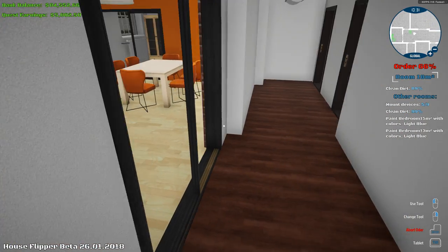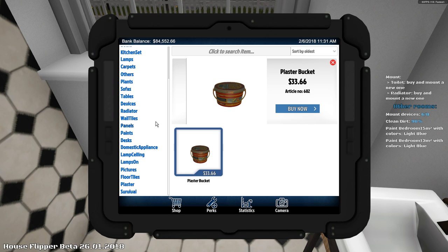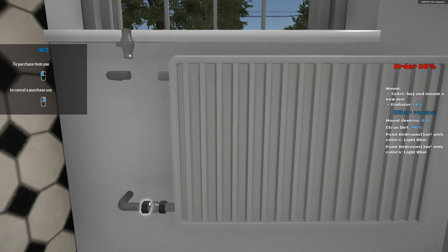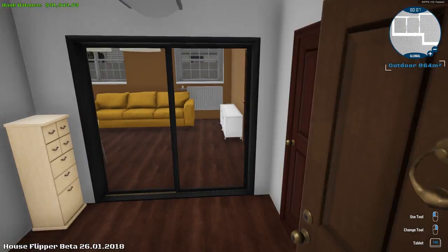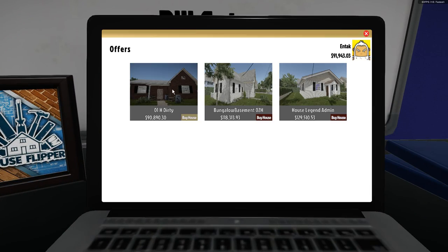We've made five thousand bucks, we're almost there guys. We've almost made enough, we need just a little bit more. I should complete this mission as best as I can and then I should have enough money to buy the house. Yes, ninety-one thousand — here we go. So let's go ahead and see if we can make some money off of this house.